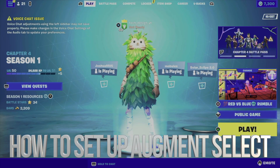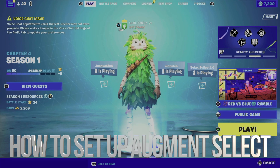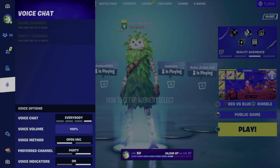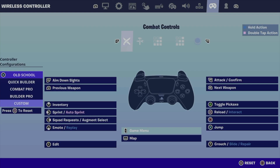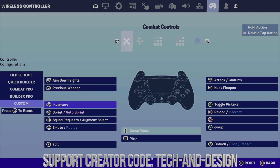Hey guys, in this chapter there's something really important you guys have to set up, so let's just get started. Go right into your settings, then go all the way to your controller. If you're using custom, for example, you have to add this into it.